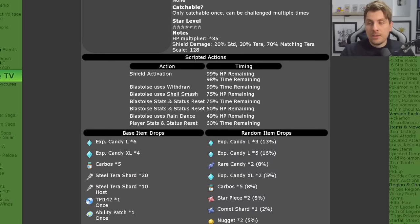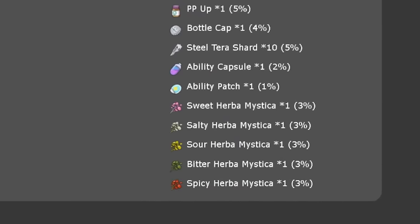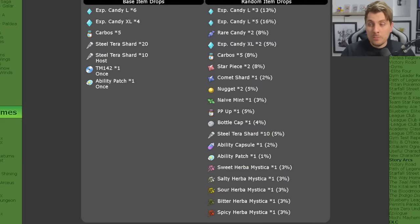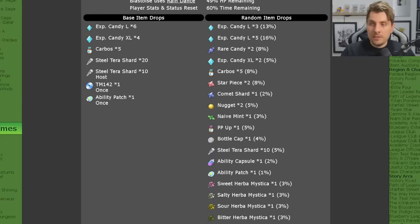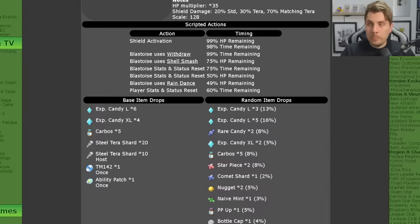You're going to get good item drops with this one, including those precious Herba Mysticas. We were questioning whether the Herba Mystica drops would continue from the Venusaur raid, and yes they are. You'll have a 3% chance of a Herba Mystica dropping in any of the raids you beat Blastoise in. Alongside this, you'll have the chance to get ability patches, capsules, bottle caps, other high-cost items, and a bunch of Steel Tera Shards.